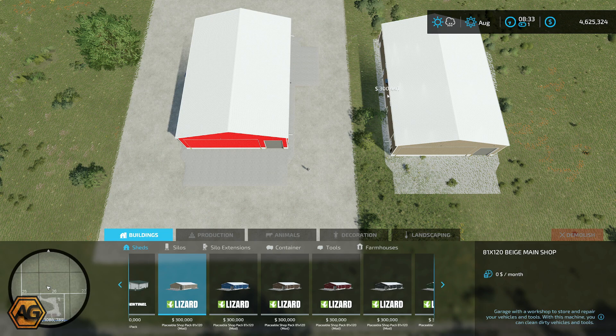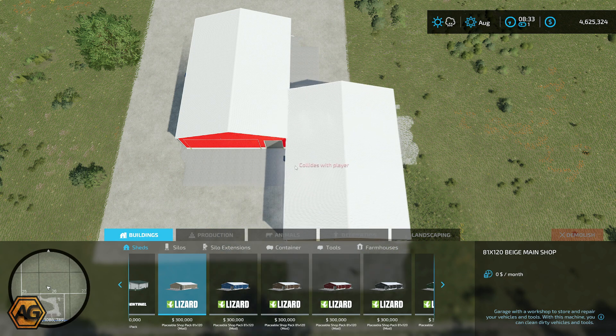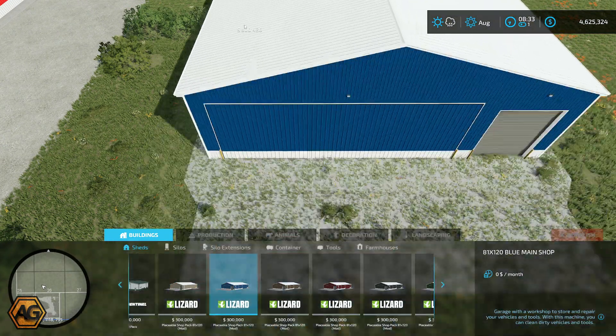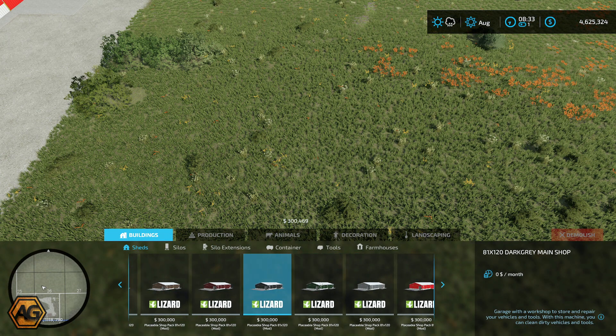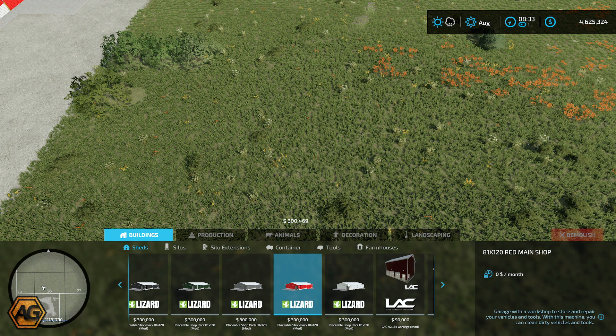So you can see it here — $300,000 is the build price. There are eight different options in here relating to the colours, so you can define the base colour for the walls. We've got ours already put in with the red, but if you go through, we've got brown, a blue wall, a brownie colour, a darker red, dark grey, green, a light grey, the red we've used, and also a white.